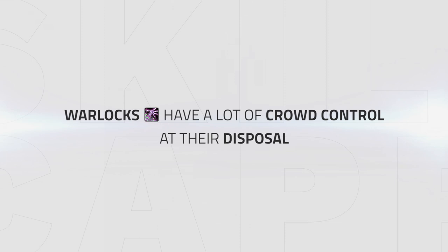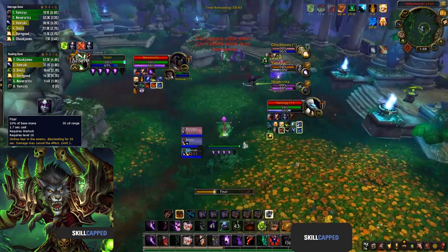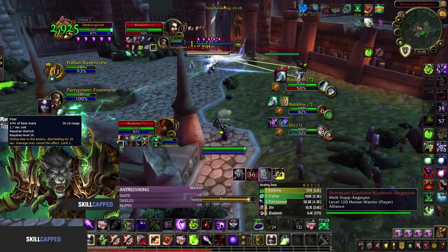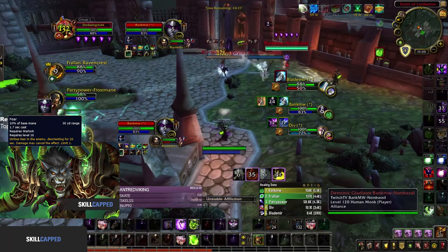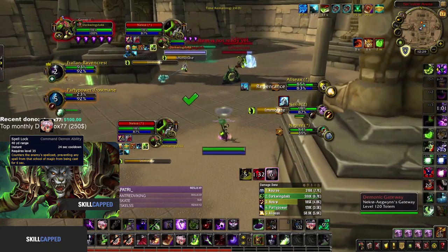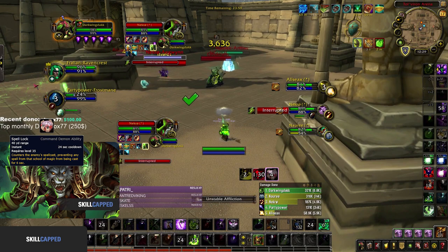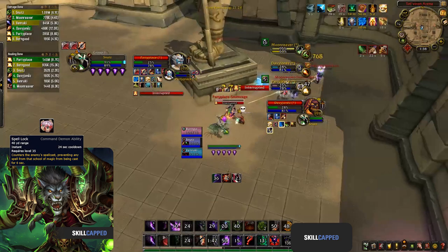Warlock, despite being weak, still has very good crowd control at their disposal — in the form of fear, spell lock, and the stun provided by shadow fury. Fear is your primary crowd control and can be used both defensively and offensively: either as a means to survive or peel a setup on a member of your team, or offensively to crowd control a healer to prevent healing and help score a kill. Spell lock follows the same rules, but is best used mainly as a defensive to stop crowd control onto your healer or prevent damage, though in some rare occasions when you have pressure you can use it to stop healing.